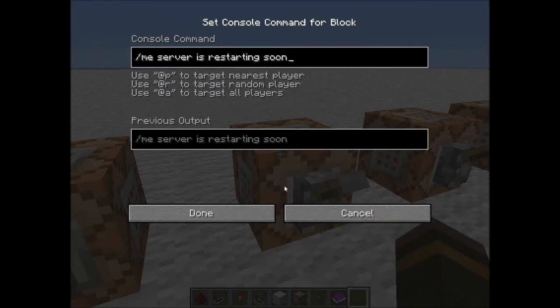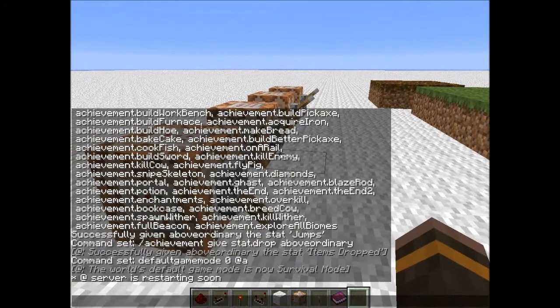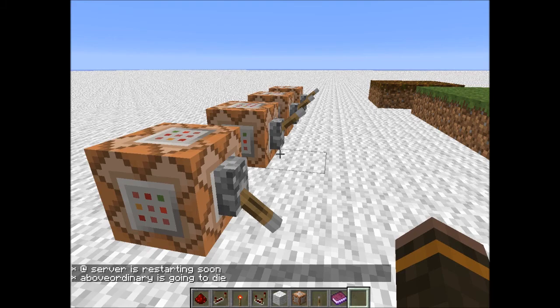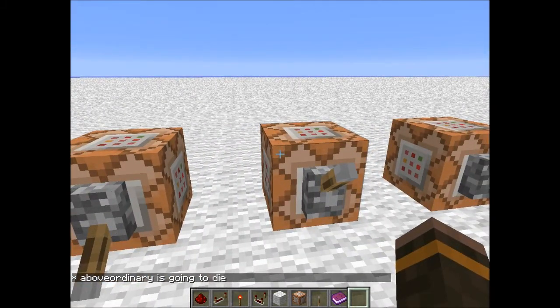Then we have slash me — I don't think this is new, but it basically displays an action message like 'player is going to die.' I know it's in Bukkit servers but I'm not sure if it's been in vanilla before.